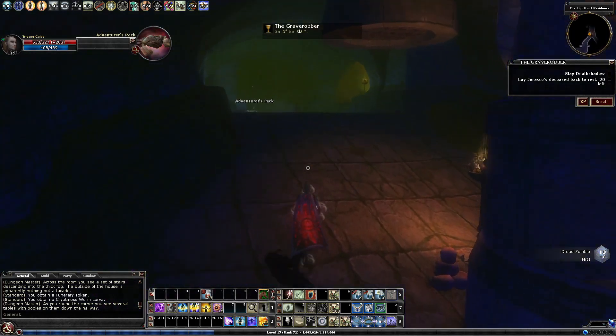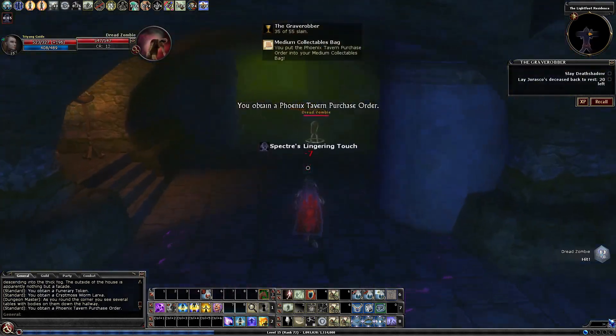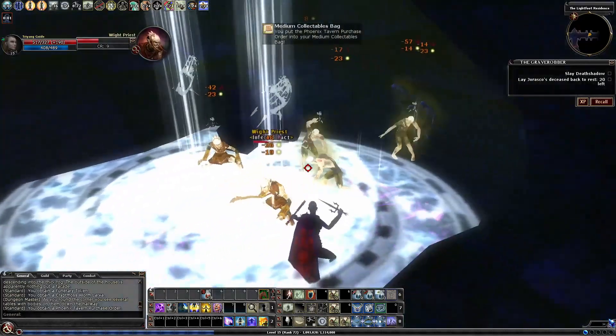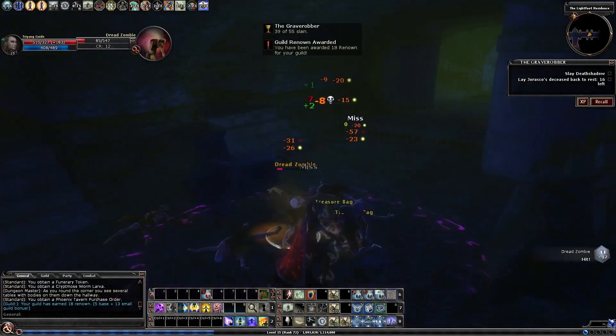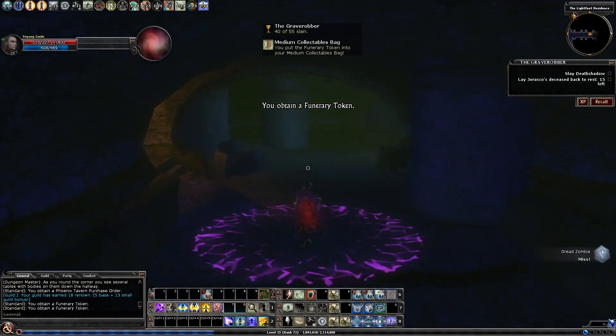That's our second collectible up there, which is going to be surrounded by some intangibles. I'm going to drag them over here so we can AoE them down with the rest of these zombies. Just pulling this group will be enough to get you full kill credit and enough to complete the quest.